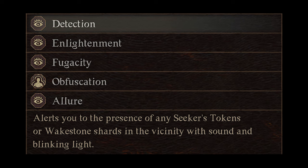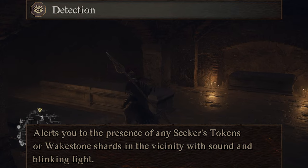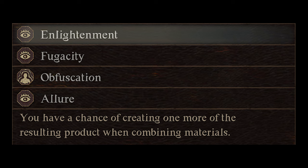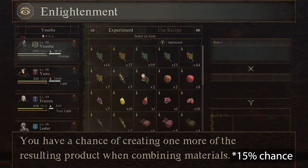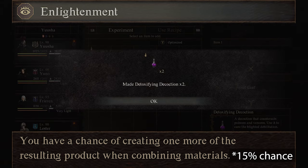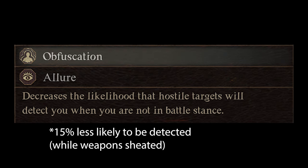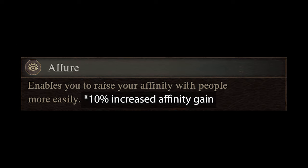The next vocation is the Trickster. The first augment you unlock at rank 2 is Detection. Detection will ping nearby Seeker tokens and Wake Stone shards and flash a small bright light until you pick them up. Next at rank 4 you unlock Enlightenment, which gives you a 15% chance to get an extra product when crafting. At rank 6 you unlock Fugacity — with this augment equipped you only have a 35% chance to be ambushed while camping or traveling by Oxcart. At rank 8 you unlock Obfuscation — with weapons sheathed, you are 15% less likely to be detected. And at rank 9 you unlock Allure, which increases your affinity gain when interacting with NPCs by 10%.